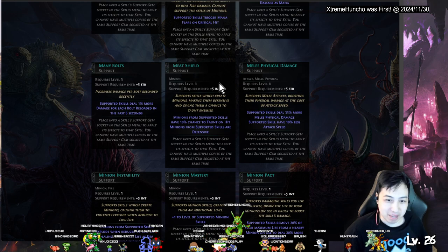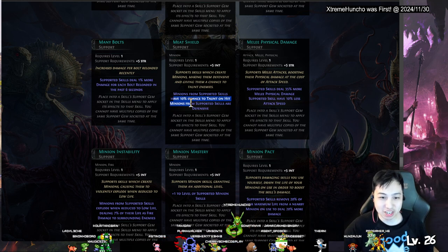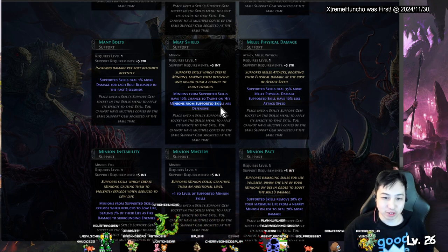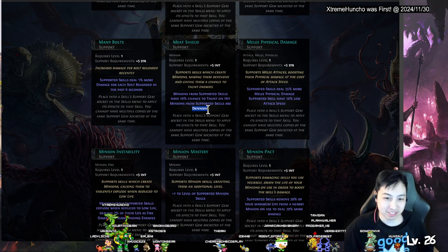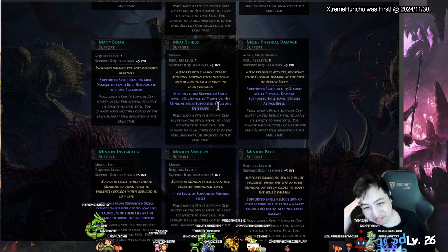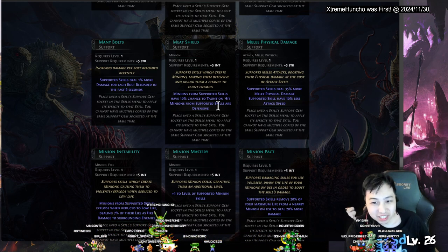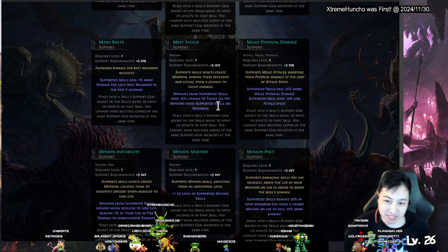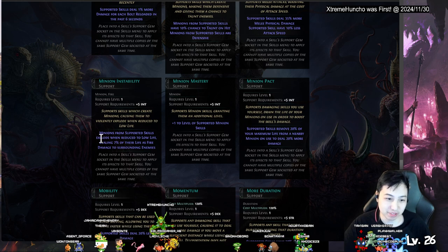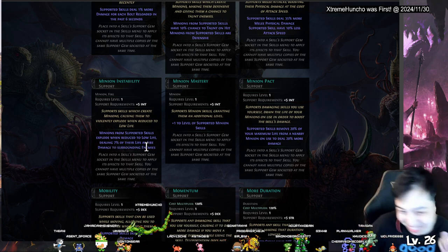Me Shield — makes enemies tankier or gives a 10 percent chance to taunt on hit. Minion Defense — supports are defensive, making them defensive. Melee Physical Damage — does more damage but slower. Minion Instability — minions in supported skill explode when reduced to low life. You can have your minions keep exploding and trigger stuff — you can go crazy with a minion build.